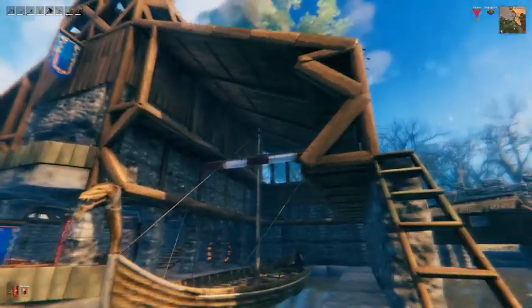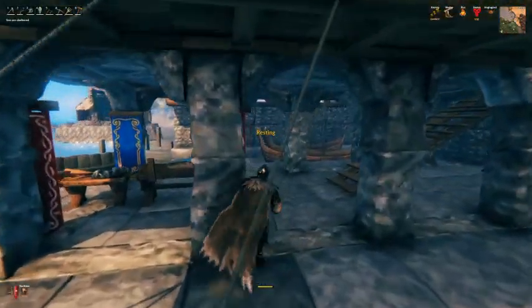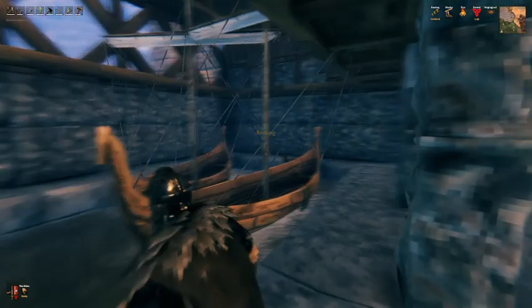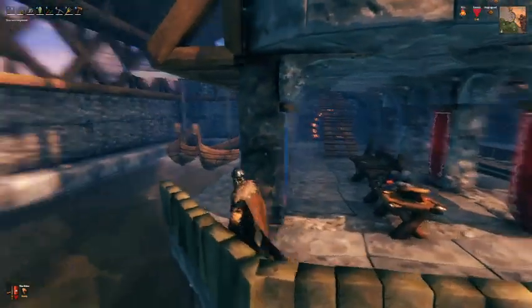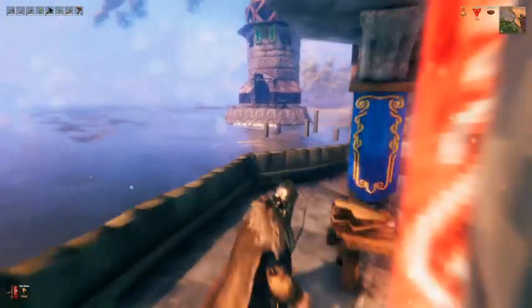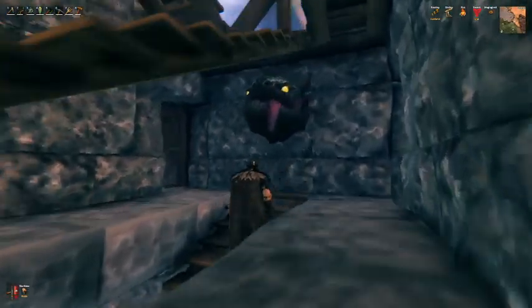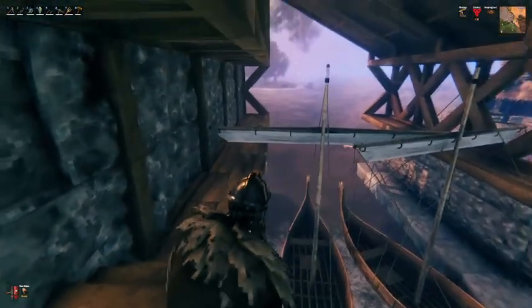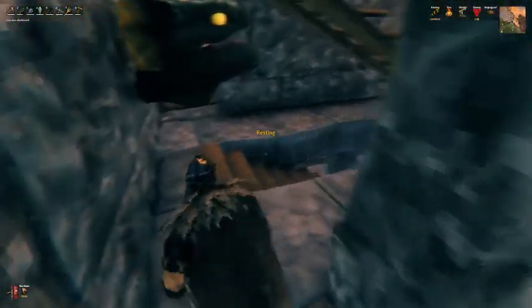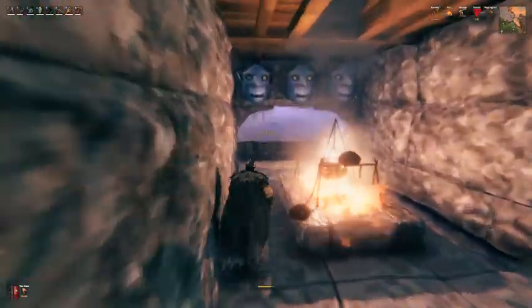I'm going to show you the boathouse. Big boat, little boats. You can fit a big boat on either side. Nice little flags. Got my portal down here. Walk out on either side, check out your boat sails, make sure everything is good before you head out to sea. Don't want to head out with ripped or torn sails, that's for sure.